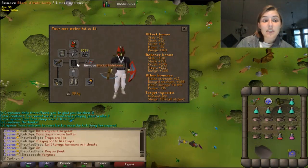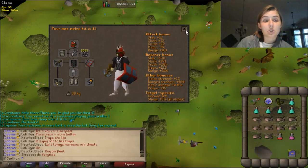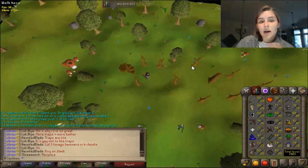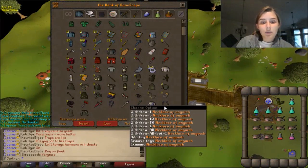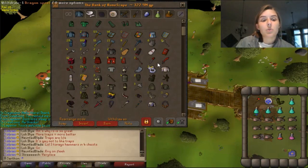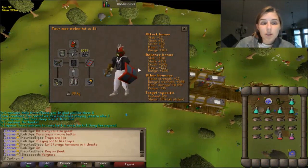For me, I'm bringing my Zamorak item, Black Dhide Body, Armadyl Chaps, Bandos Boots, and a Holy Symbol for a Saradomin item. It kind of triggers me because you can bring better gear, but the problem is that the monsters will constantly be attacking you. For example, I'm sacrificing my Necklace of Anguish for a Holy Symbol and things like that. You have to range the Aviansies — there's no other option, you must range them.